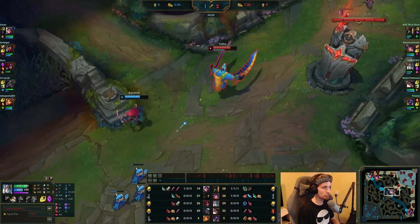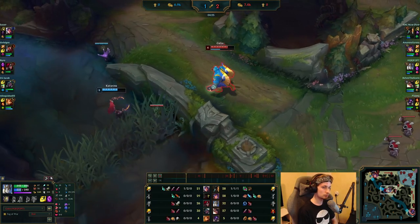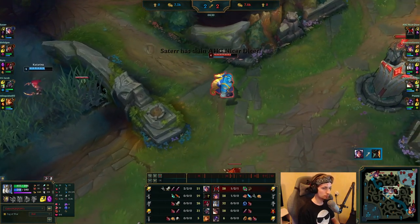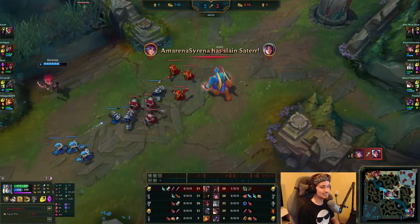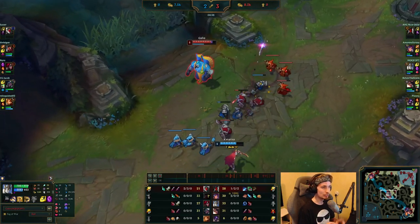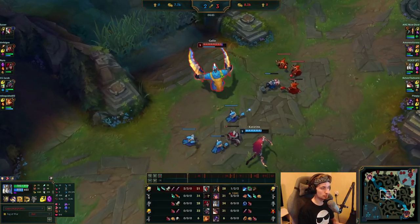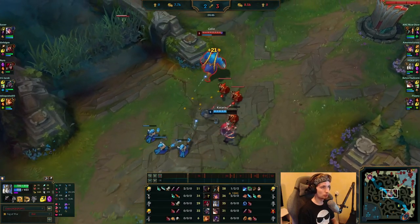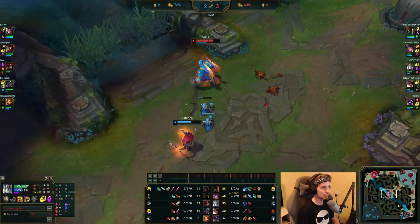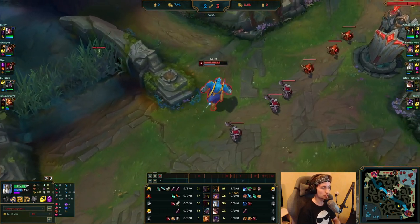If he had hit the E right there, he would have also hit the passive with the Q — the auto — throwing in that AOE damage, the extra damage. In terms of pushing down the lane, the best way to carry as this champion is literally just to push down the lane constantly and roam across the map the entire time. Galio is definitely stronger than Katarina right now, but there's a chance Katarina might be baiting out for the jungler, which is why Galio didn't go in there.